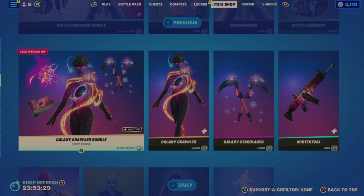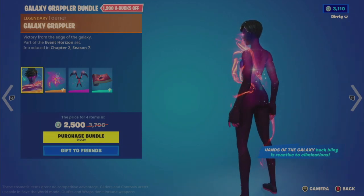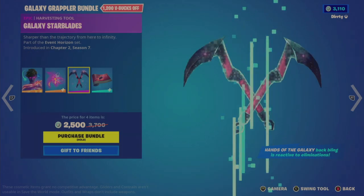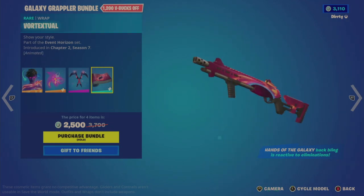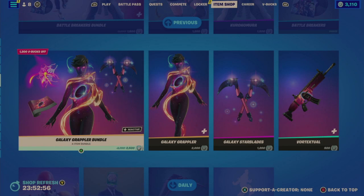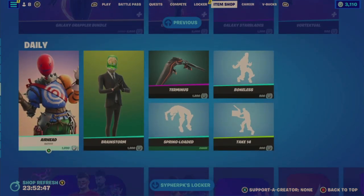Now we're on to the Galaxy Grappler bundle — another bundle that's been in and out of the shop, last offered on February 18th, just 36 days ago — 2500 V-Bucks for four items. The Galaxy Grappler outfit reminds me of another galaxy-inspired outfit I own. Hands of the Galaxy back bling floats off the character. The Galaxy Star Blades pickaxe is very similar to another one I have. And the Vortex Dual wrap looks kind of interesting. The Hands of the Galaxy back bling is reactive to eliminations. Individually the outfit is 2000, the tool is 1200, and the wrap is 500.